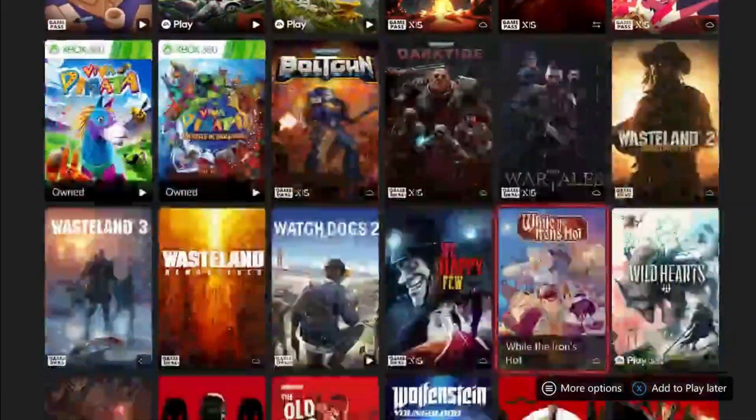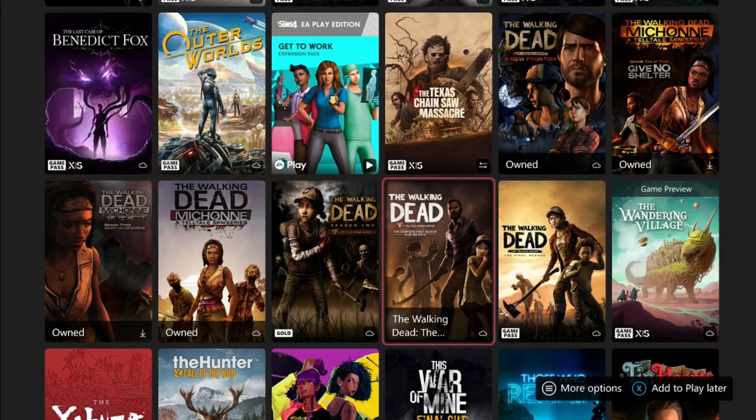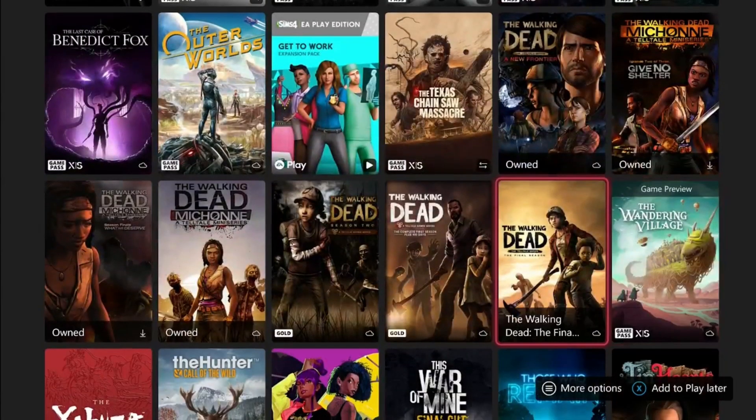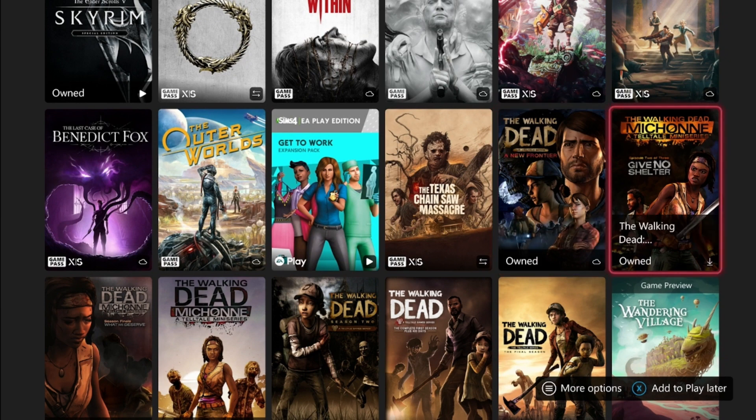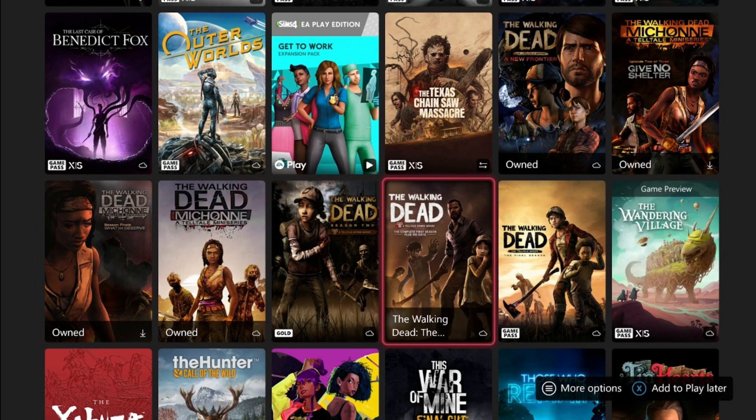Next are the Walking Dead games — there are about seven of them on Game Pass. The final season is the only one where achievements are missable, which is kind of unfortunate. The Michonne series, season one, and season two are all really straightforward — you get all the achievements just from playing the game. They each take about 10 to 15 hours, but you could power through them in like a week if you want to do nothing but play Telltale's Walking Dead.